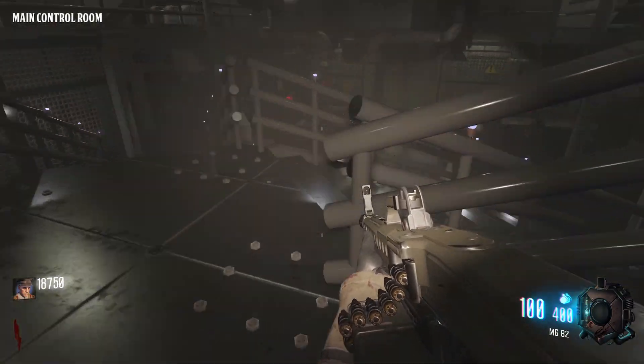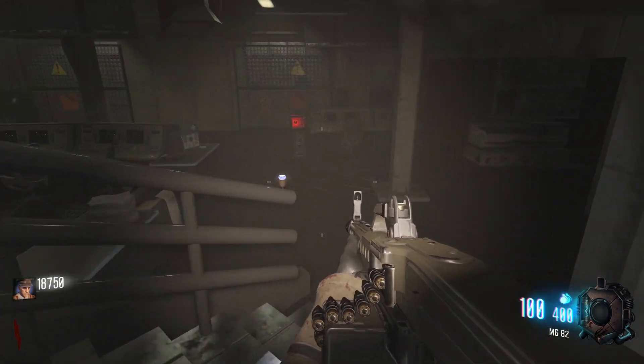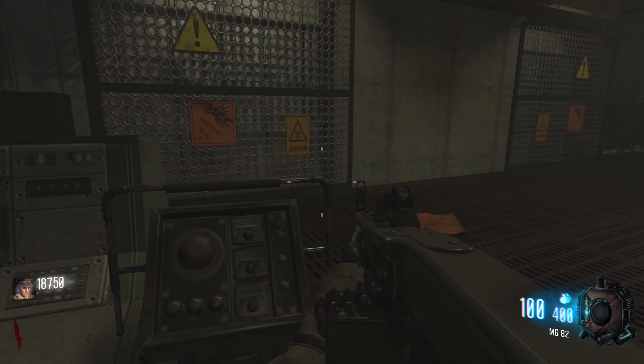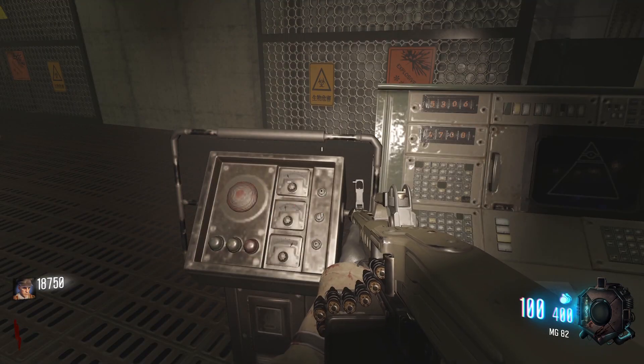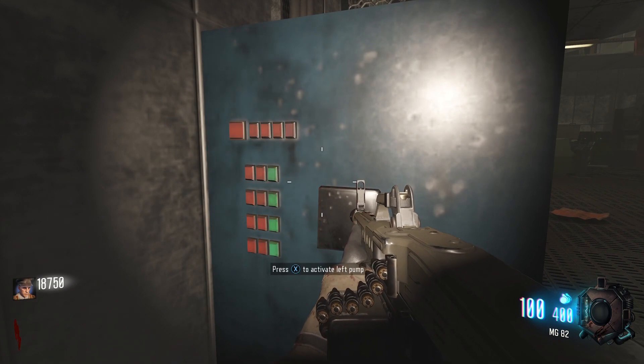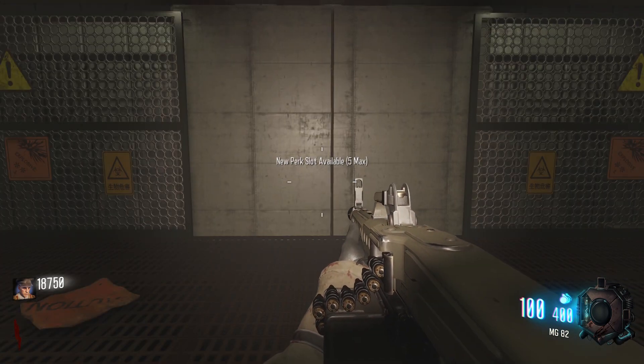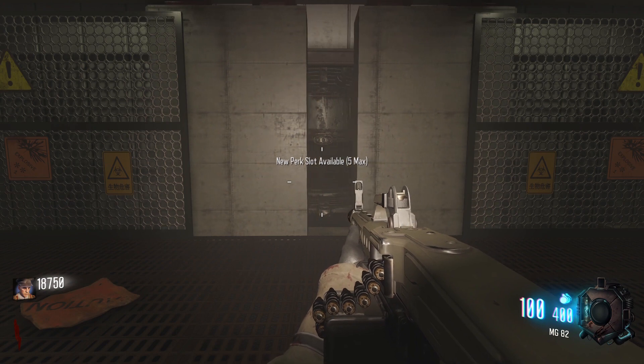You'll next need to open up the room with the teleporter. Head down the stairs in the main control room and find the two panels for the door pumps. You'll need to send power to both the left door pump and right door pump, then activate each pump on the blue machine on the left and right of the concrete door. This will cause the doors to open and reward you with an extra perk slot.